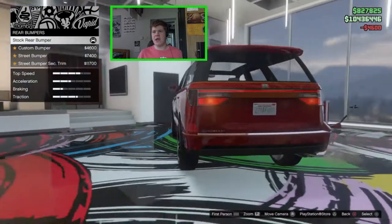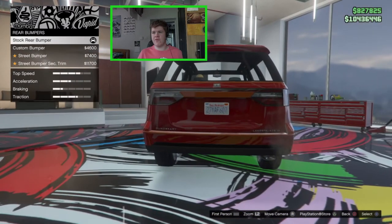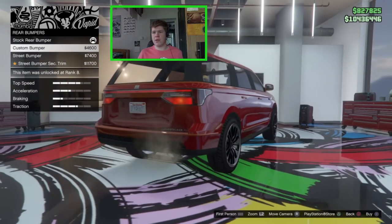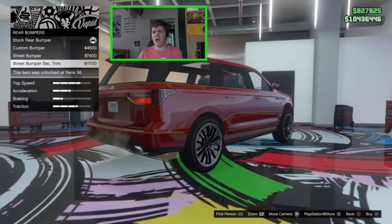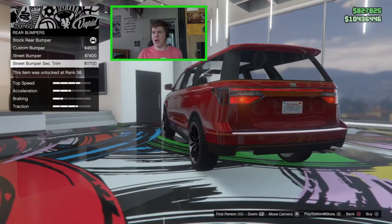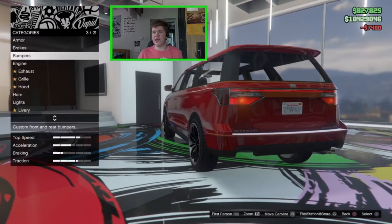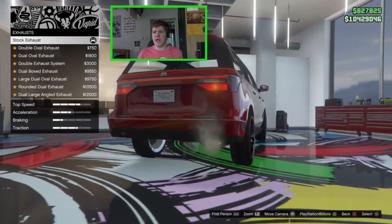On the rear we've got the stock bumper, the custom bumper — which just has a slightly bigger vent on the back — the street bumper with a cutout for the exhaust, and the street bumper with secondary color trim. I'll go for the plain street bumper; I don't like the secondary color trim down there, it looks a bit weird. The engine can be upgraded but I'm not going to bother.